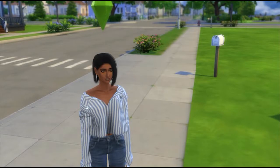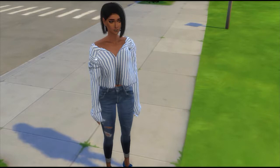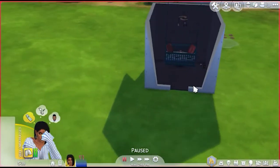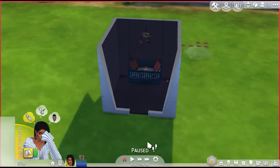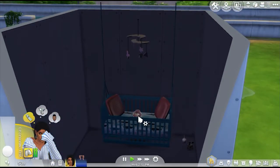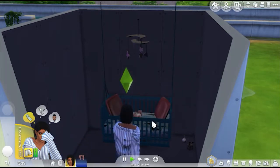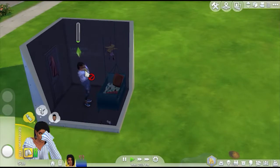Hi guys, welcome back to another part of the Sims 4 Raise Them Right challenge. In the last part we got a little bit of money and had the baby. We named her Leah — she's so cute and she's crying. This part is again about us making some money to make sure Leah is being raised right. We have to cuddle her, breastfeed her because she's hungry, bounce her, and we need to get a light in here.